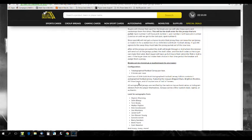After all jerseys are pulled, the drafter will get through email where I will send out all the jerseys pulled, the draft video, and the draft order so the buyer can make their pick. Each buyer will have up to six hours from when the first email is sent to them. If the buyer does not make their pick, I will assign you the best jersey. Breaks can be moving up for pushback. One autographed football jersey per box, six boxes per case.